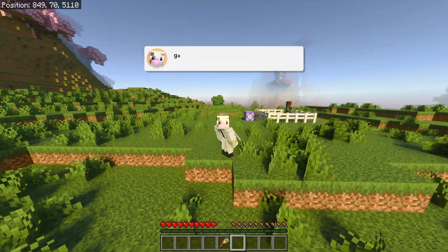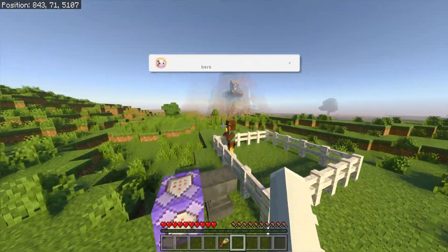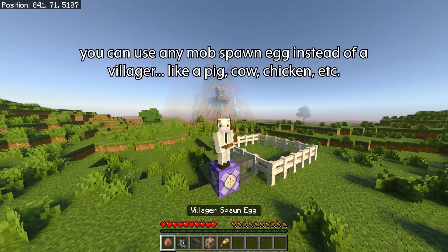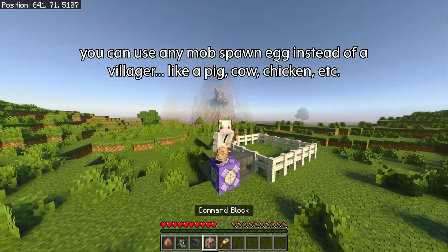Whatever you want to use this for, it just makes your NPC walk and makes it look better in your world. If this video helps you out, don't forget to leave a like and subscribe to the channel. Anyways, let's get right into the tutorial. As you can see this NPC is moving around, which is really cool. The first thing you want to do is grab a few items.